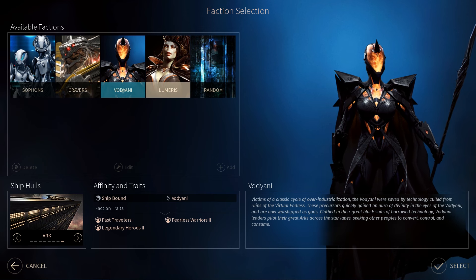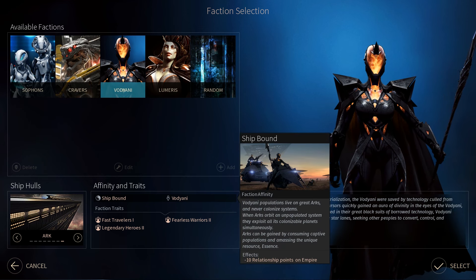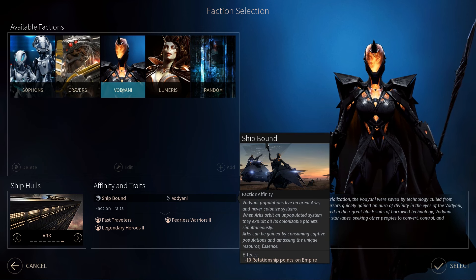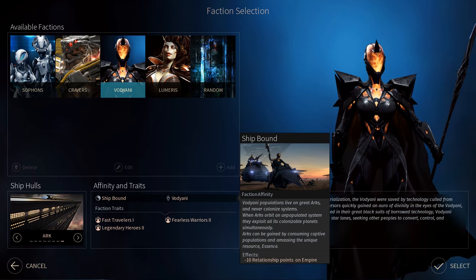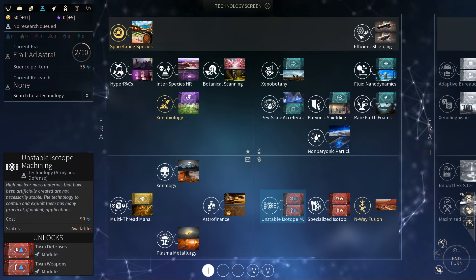These Arks play the role of colonies when in star systems. Other races must colonise planets individually and set up facilities, whereas the Voyjani are only housed in mobile colonies that can accumulate resources from an entire star system with just the one Ark.